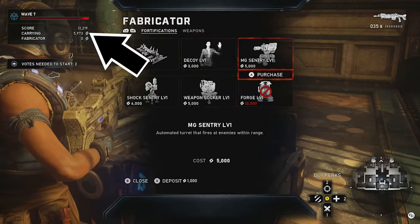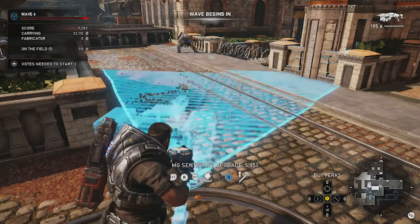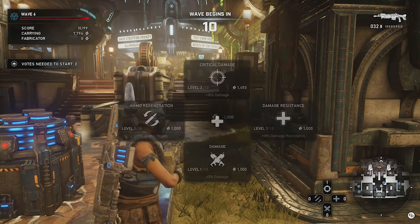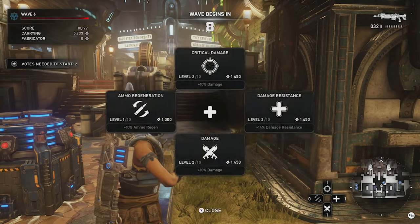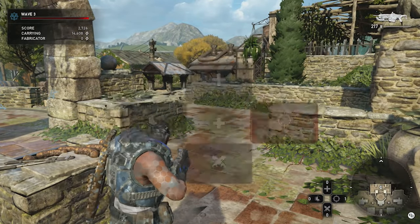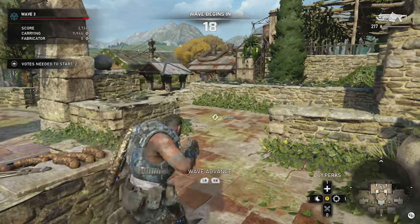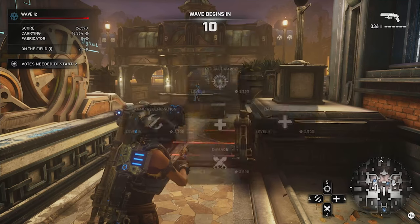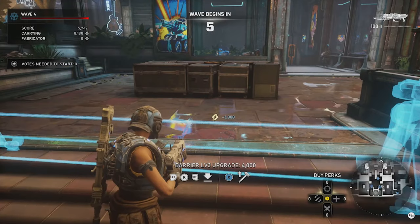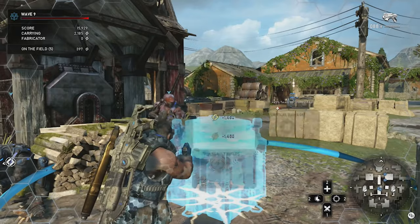A bit of a difference from Gears 4 is that energy is no longer pooled instantly once interacting with the Fabricator. It can now be either deposited or used in your own inventory, making it possible to personally buy weapons, upgrade fortifications, or utilize the new perk system. Just like weapons and fortifications, perks cost energy but are solely applied to you. Each class has their own tailor-made mini skill tree, where you can spec into increased damage, health, ammo capacity, fortification repair, etc. This system poses an interesting decision — do you spend the energy you've accumulated on yourself, or do you use it for the fortifications to help your team? It's not revolutionary, but it is a welcome addition nonetheless.